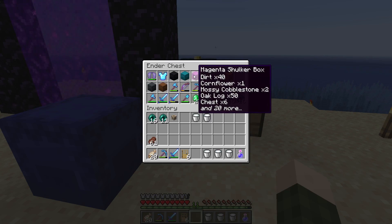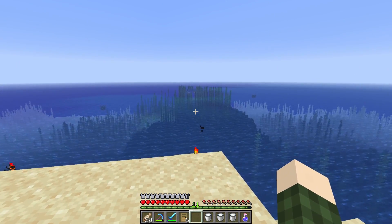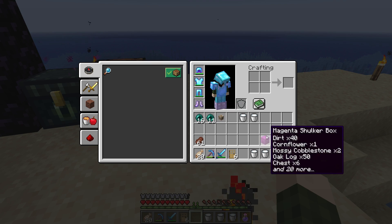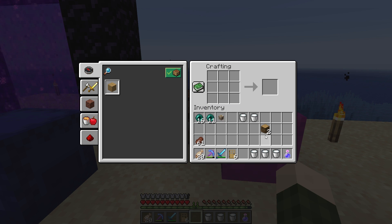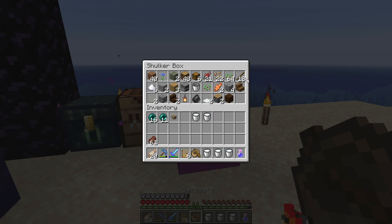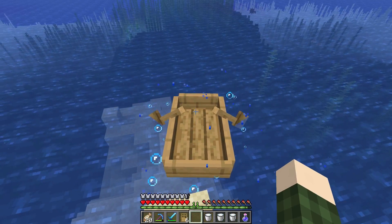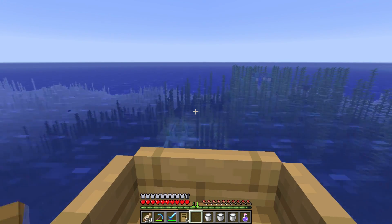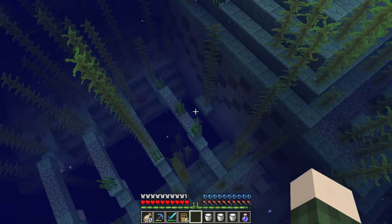We'll make a boat out of these two planks — boom, we've got a little boat. I am so nervous, but we beat the Wither and we beat the Dragon — we can do this! It's just a little guardian temple. Okay, going in — I need to take my potion first. There we go, we've got the underwater breathing now. My goal is hopefully we don't get mining fatigue and I literally just want to go in.